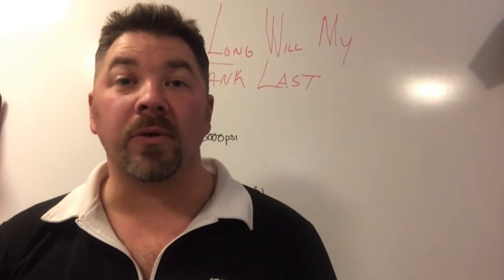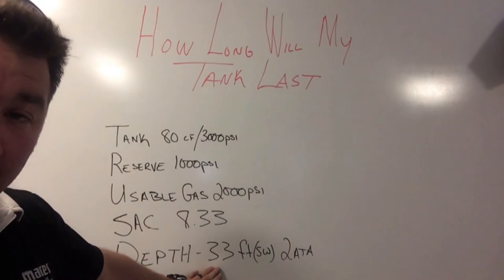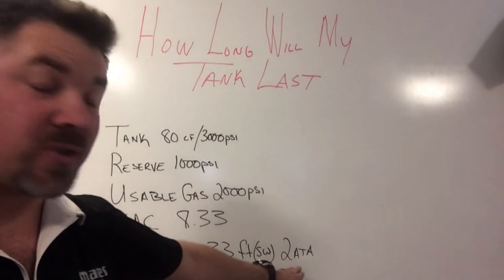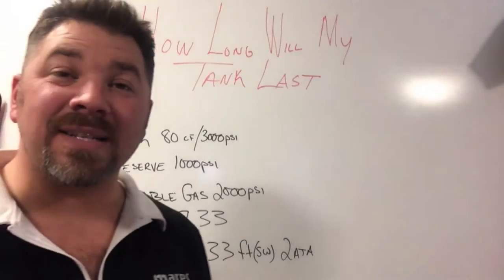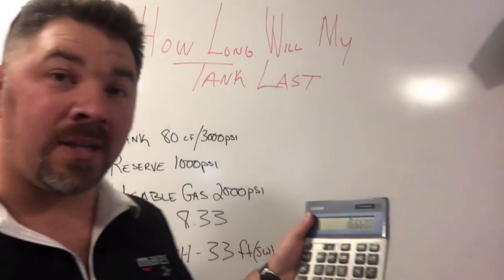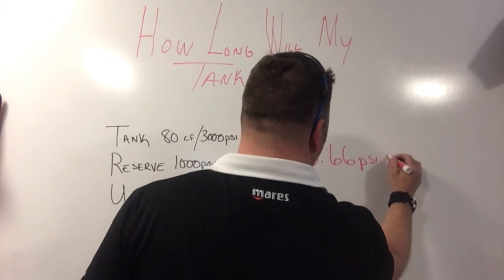The calculation is very simple. The first thing we need to do is calculate our depth and atmospheric pressure: we take 33, divide it by 33, and add 1. So 33 divided by 33 is 1, we add the constant atmospheric pressure at the surface, and that gives us a working atmospheric pressure of 2. We simply multiply that by the SAC rate, since the SAC rate is how much psi you breathe per minute at the surface. So we take 8.33 times 2, and that gives us a breathing rate of 16.66 psi per minute at 33 feet.